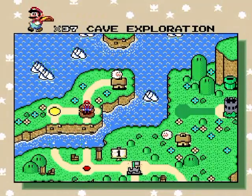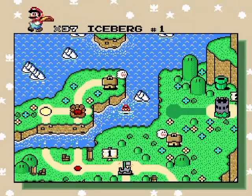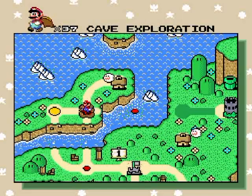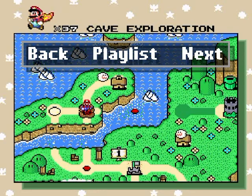Let me in to the secret exit - there we go. That pipe leads to the other area. Iceberg number one is next, but I'm going to do that and the ghost house and perhaps other stuff in the next part, so I hope you enjoyed and I'll see you then.